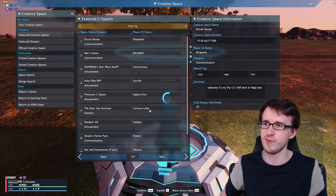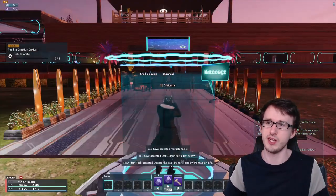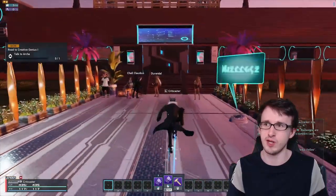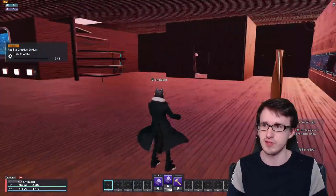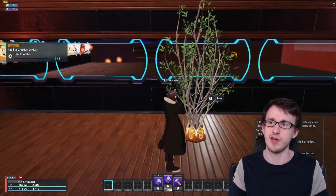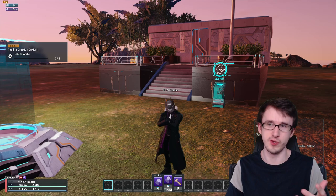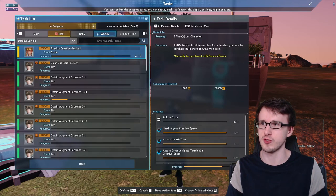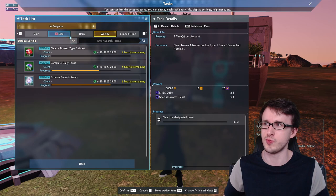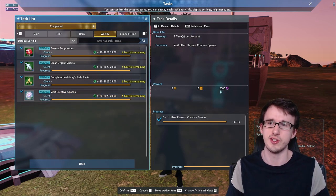If you go to other people's spaces, you can claim from their trees too, up to that daily limit. You can access other people's spaces through the tabs in the menu. A lot of the time people put their GP tree right in front of the initial teleport spot, but sometimes it's hidden. For weekly tasks, one requires claiming your own tree four times within the week for 2,500 Genesis Points, and another requires visiting other people's creative spaces 10 times for another 2,500 points.